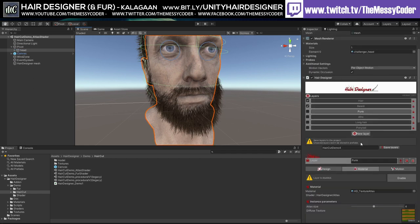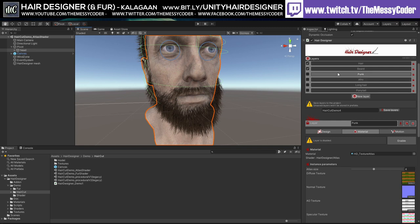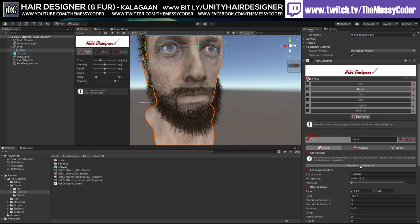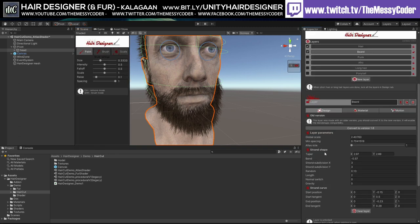We've got the beard layer here - some layers are protected, and unsaved layers won't be stored in the prefabs. The beard layer looks to be protected, so that's important - protect your layers. I'm just going to unlock it and delve straight in and be naughty.